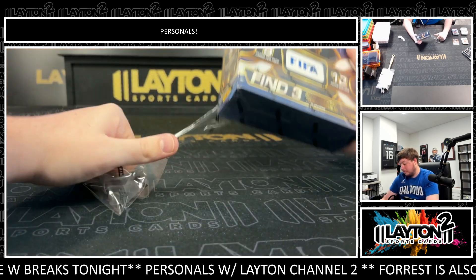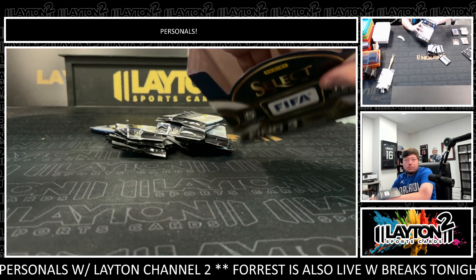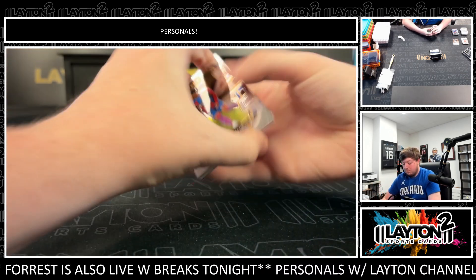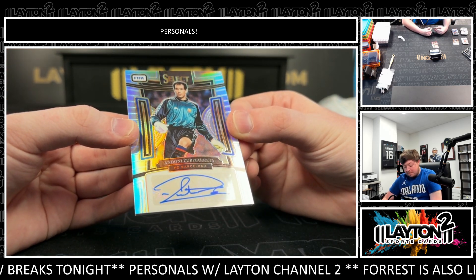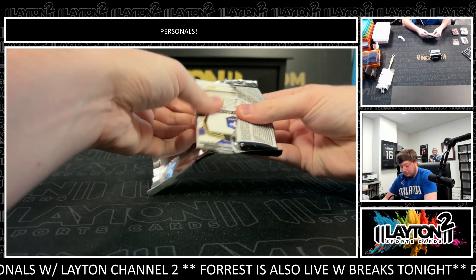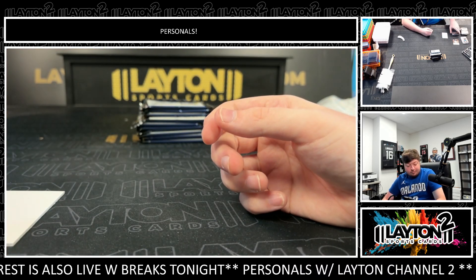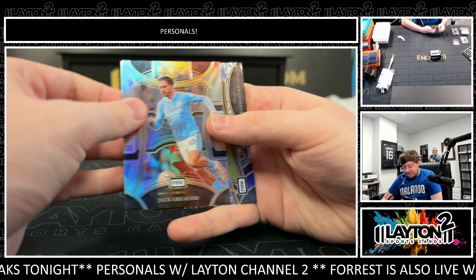Box number two. There is a Zubu Zaretta on the Silver Auto. There is a Bakayo Socket to 75 in the pink. Blue of Endrick. Silver of Dembele. Silver of Grealish. There is a Kamavinga field level to 99.